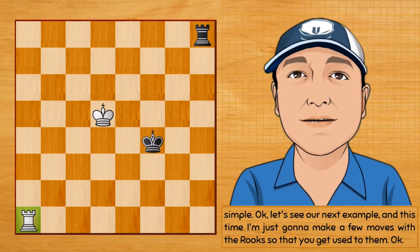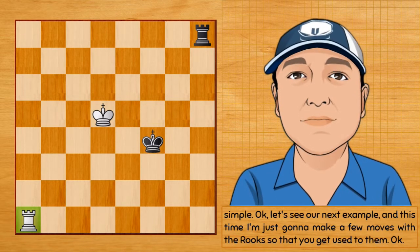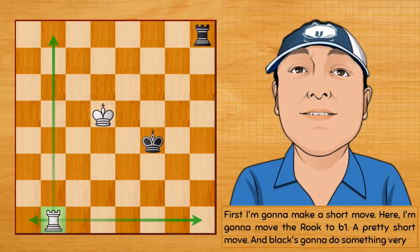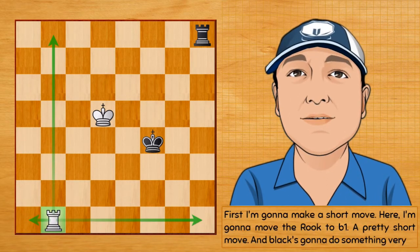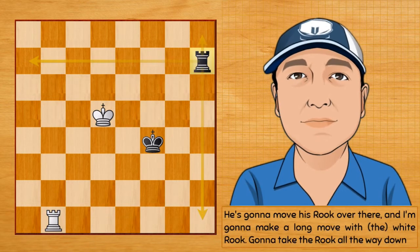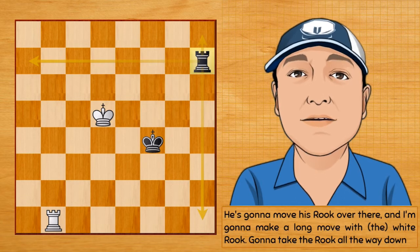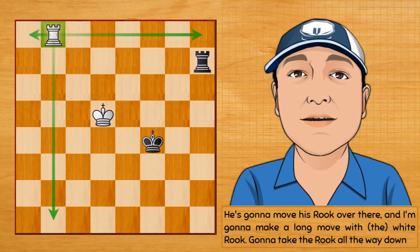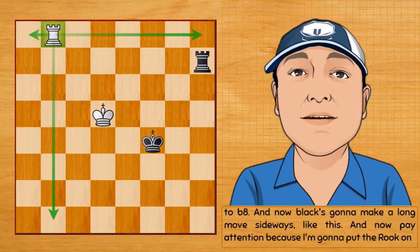Let's see our next example. I'm going to make a few moves with the rooks so you get used to them. First I'm going to make a short move — I'll move the rook to b1. Black's going to do something similar and move his rook over there. Then I'm going to make a long move with the white rook, taking it all the way down to b8.